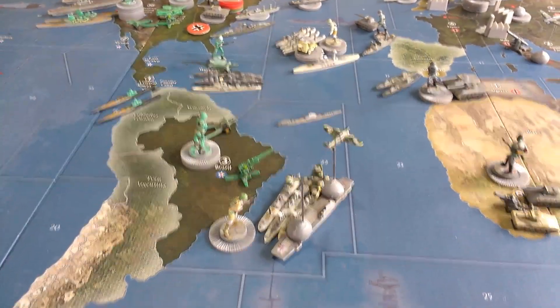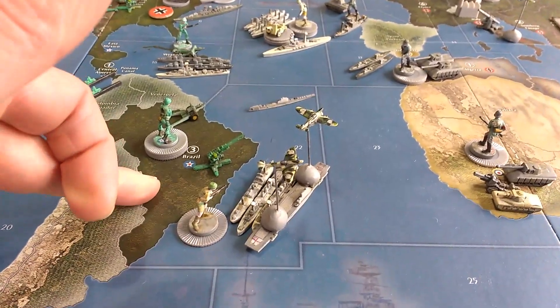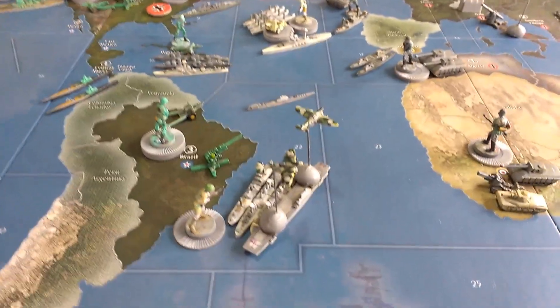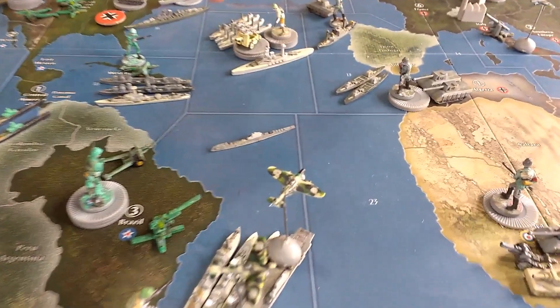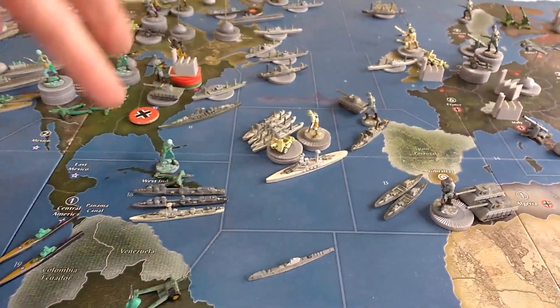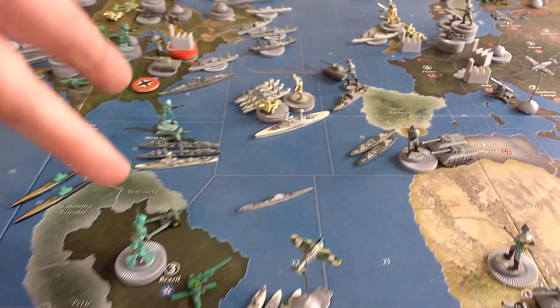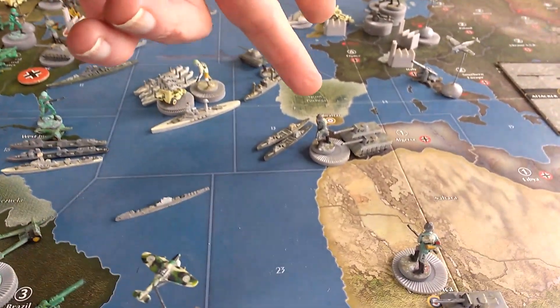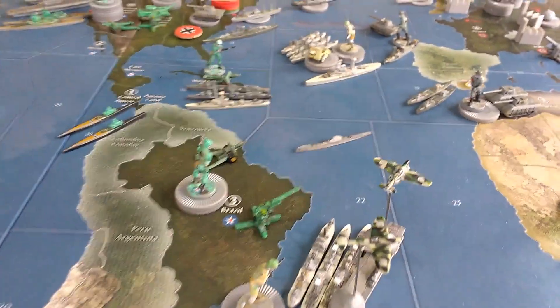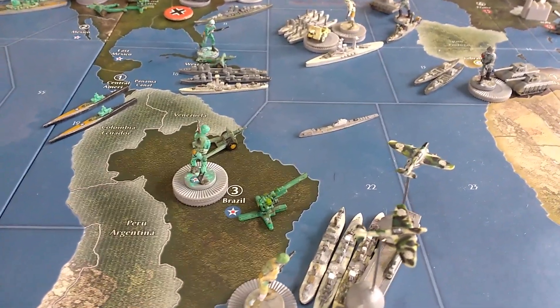To finish off the UK round: they've now moved their fleet into position outside of Brazil. They could have attacked this round but wanted to hold off to ensure enough units — either with the UK fleet heading towards the Gulf of Mexico diverting to Brazil, or waiting for the Germans to come across with their big tanks as a secondary force on turn number seven.